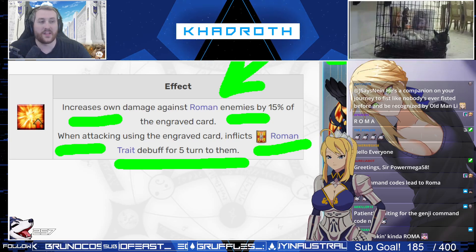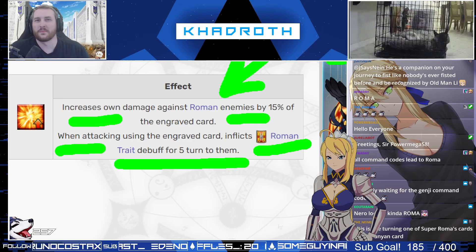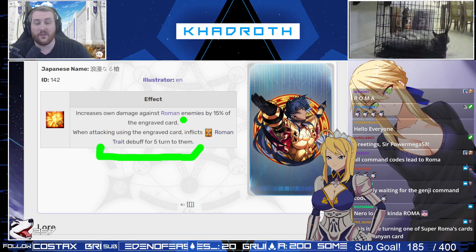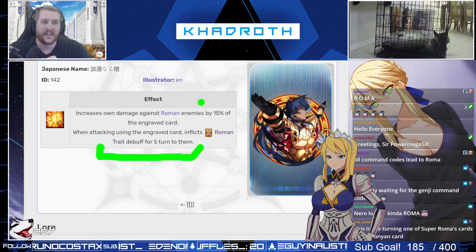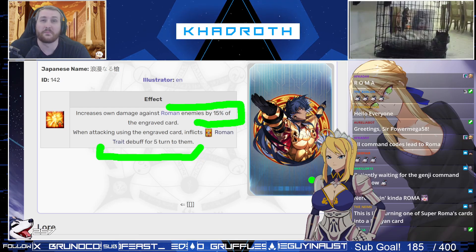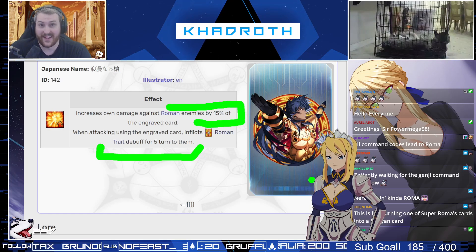While everyone might be thinking this could be really good for someone like Romulus or Draco, who deal extra damage to Roman enemies — obviously that's some great synergy — what makes this strong is because the Roman trait debuff is applied before, so now everyone that gets hit with the card is Roman. Every single one of them gets 15% extra damage dealt to them. That is why it's one of the strongest command codes we've seen to date: it is just an actual 15% damage increase to the card, which makes it really good on everyone.